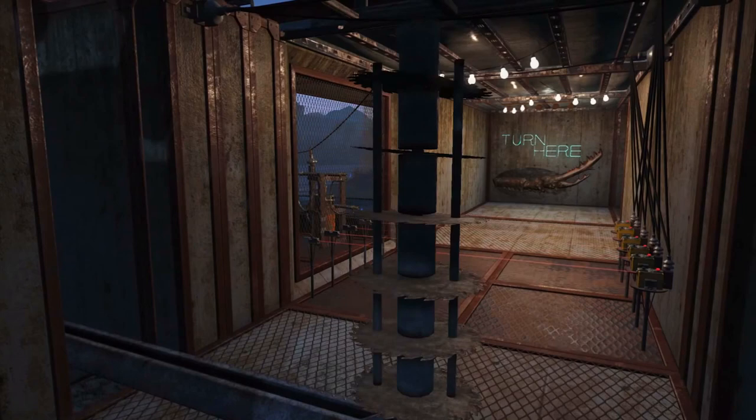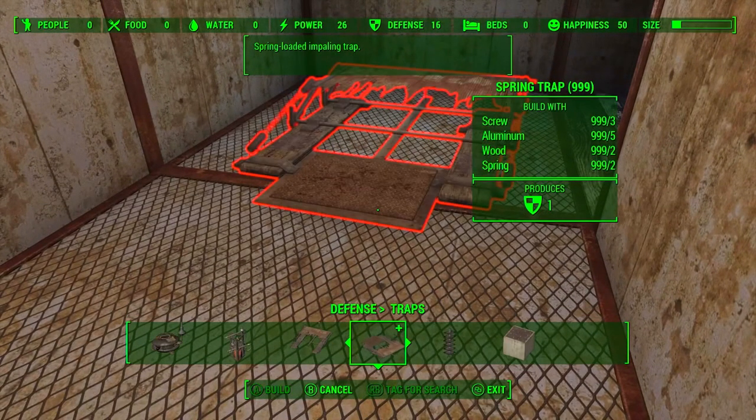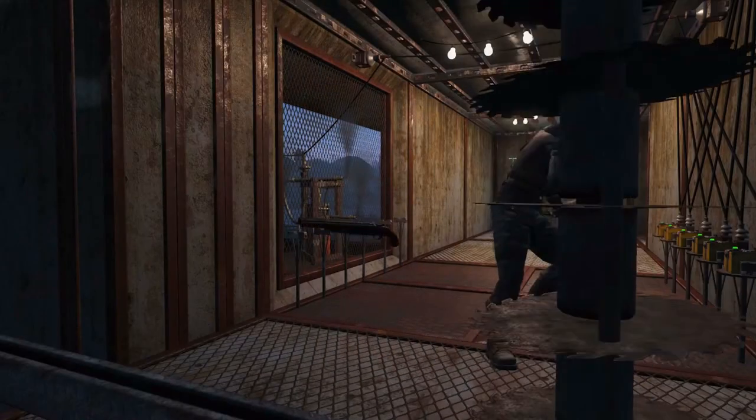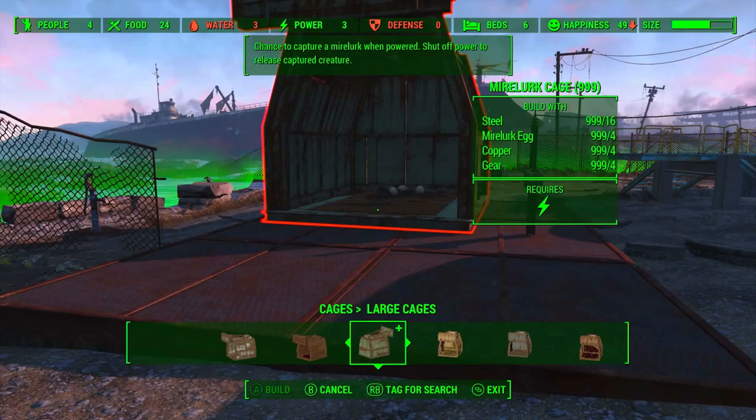Here we see the saw blade trap in action, and just beyond it there's a lot of tripwires hooked up to flame traps beyond the metal grill. At the end of the hallway it says 'turn here' and there seems to be some kind of mounted giant claw on the wall — possibly a Mirelurk Queen arm. We're also introduced to the spike trap pressure plate with embedded spikes. This is where we start getting into the cages — we can see them building a Mirelurk cage, with a description: 'chance to capture a Mirelurk, when powered shut off to release captured creature.'